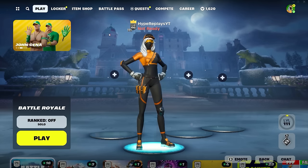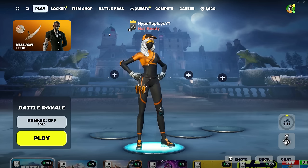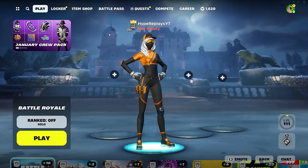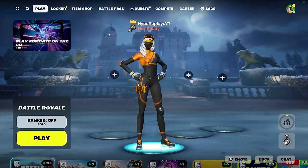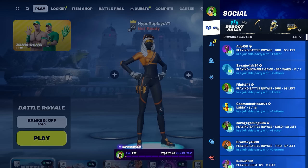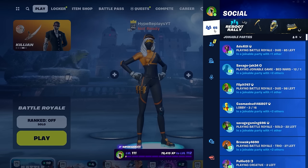The first thing you're going to want to do is make your way into the main battle royale lobby, exactly what I'm doing right now. After you've made your way to the main battle royale lobby, press Start if you are on controller, or if you're on keyboard and mouse, go to the top right-hand corner where it will bring up your social tab.